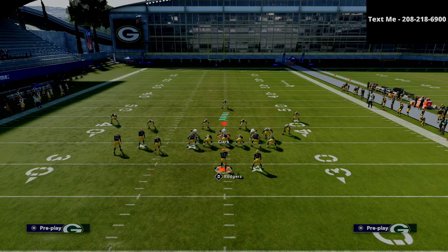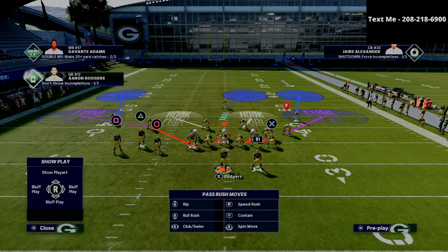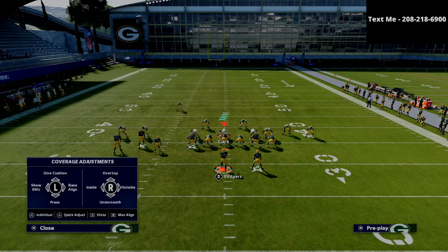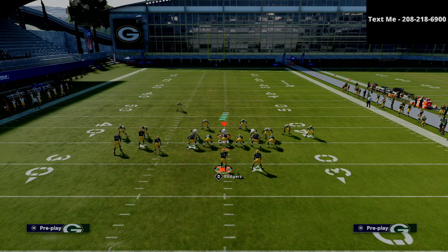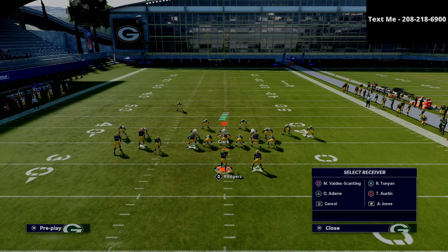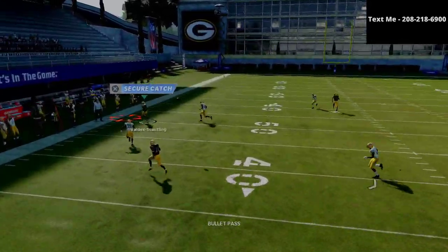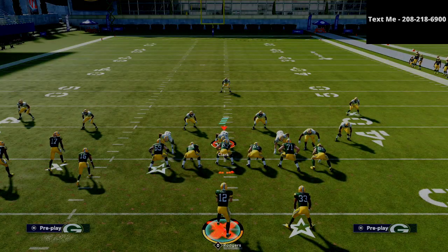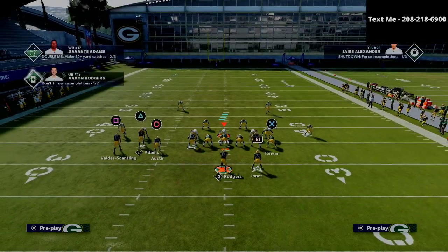The last thing they can do defensively to stop this is run some outside quarter zone — Cover 4. Cover 4 drop does okay, but Cover 4 match defense will take that corner right away though it leaves other things open. Cover 4 drop is not going to stop it — as you can see, you're going to be able to hit that. It's a very easy throw.